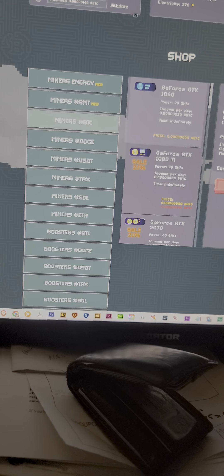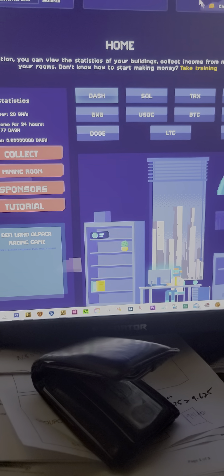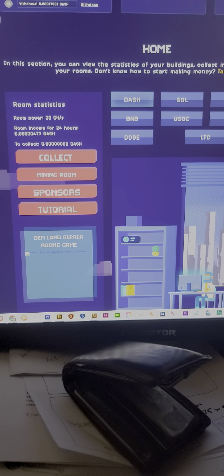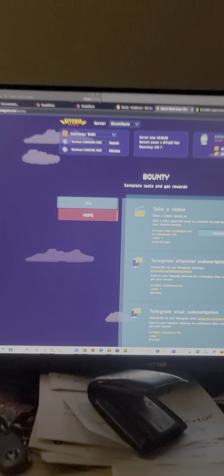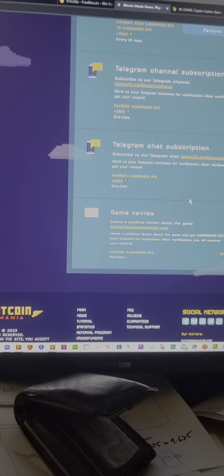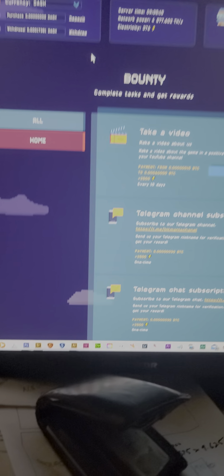There's also a section here. If we go back to the Bitcoin Mania site, I forgot to show the home. Locations. And there's tasks you can do, like what I'm doing right now. I'll see you guys on the other side. You guys can find out more about it once you guys sign up. See you guys later.